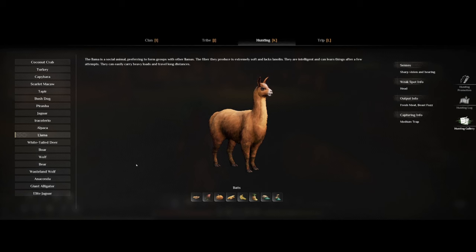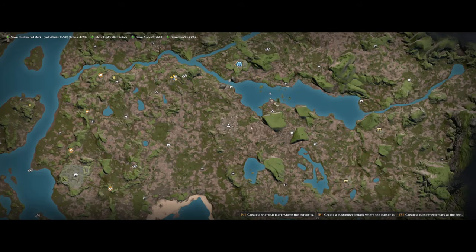To tame the llama you will need some bait, and there are different kinds you can use. The most common ones are going to be corn or pumpkin. If you don't have any corn, you can go to the barbarian barracks just south of the portal in the rainforest. At the start of that area you will find some farms where you can grab yourself some corn — really great early on.